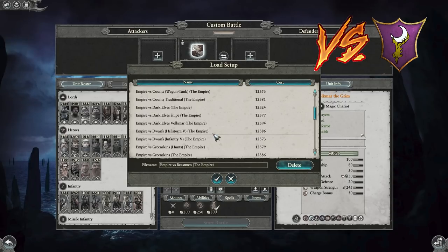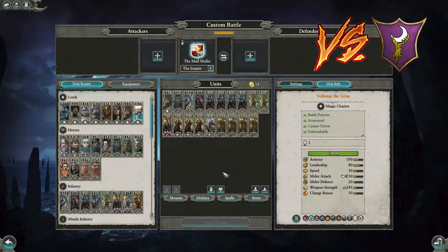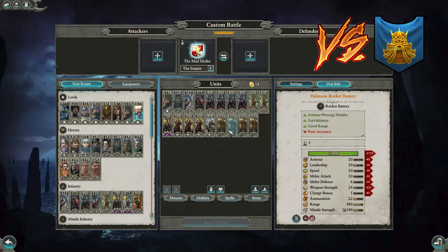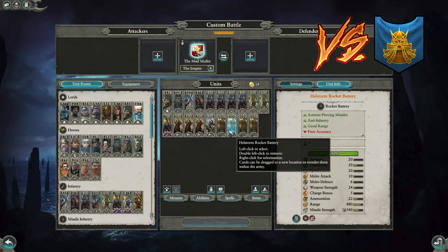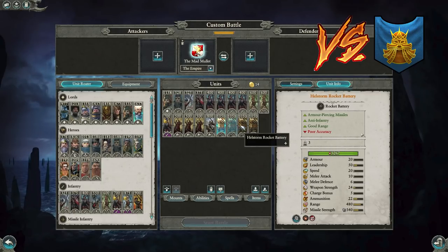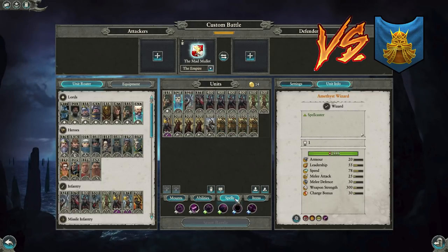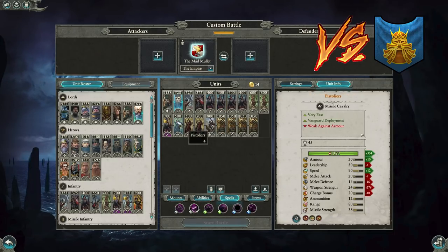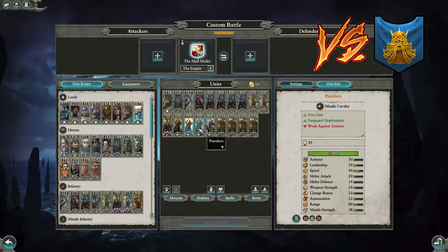On a big map, go four Hellstorms — they actually outrange all Dwarf artillery. If Dwarves go triple cannons, you blast their cannons with Hellstorms, overcast Spirit Leeches on their artillery, and typically win the artillery duel. Then the Dwarves have to advance. The reason you bring Pistoliers against Dwarves is to kill Slayers — Slayers are the bane of the Empire, so awful to deal with. Pistoliers can annihilate Slayers, as can two Outrider Grenade Launchers.